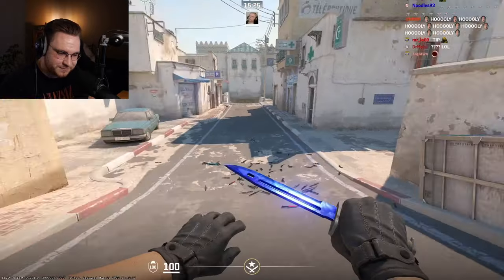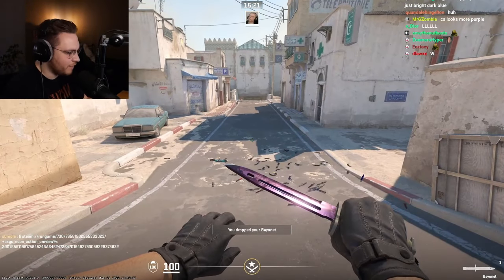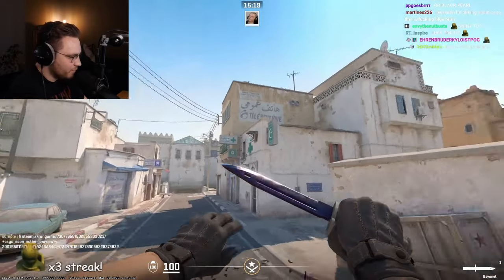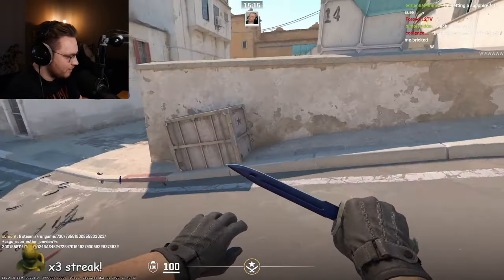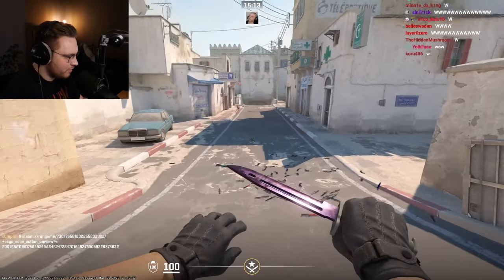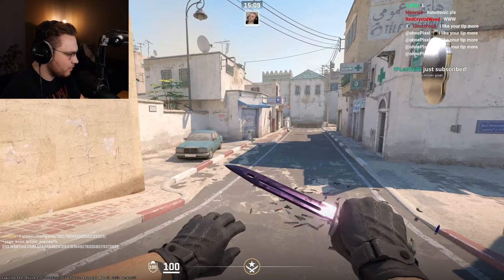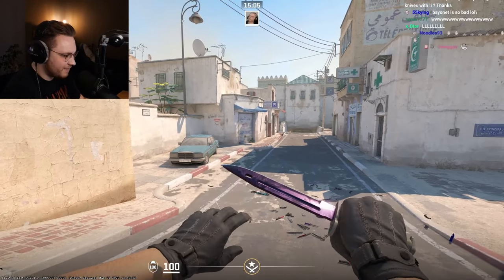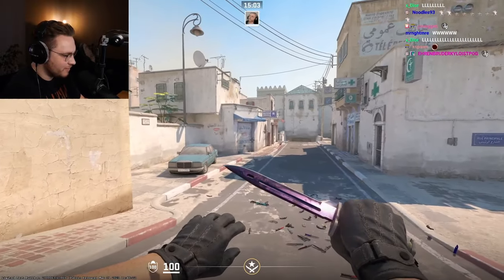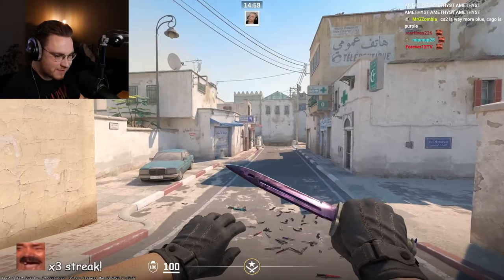Next up, Black Pearl. Very purpley. The black pearls are absolutely bossing. I do like that. I can't inspect anymore — why? Oh, what is this? That does look nice though. That is insane.